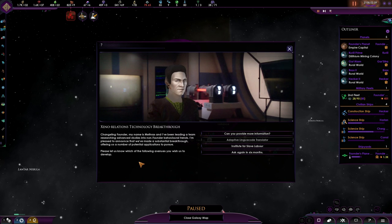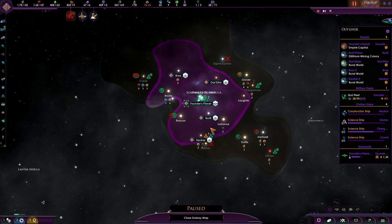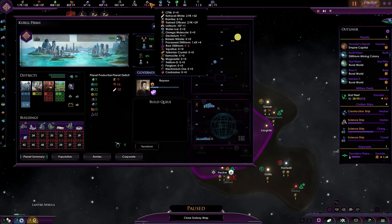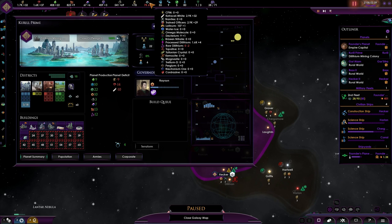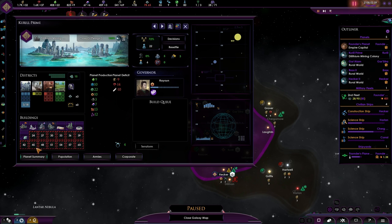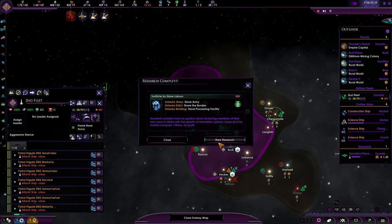Change Link Founder — my name is Mothras and I've been leading a team researching advanced studies into non-Founder behavior trends. I'm pleased to announce we've made a substantial breakthrough. Apparently not this one — Slave Labor. Yeah, okay, slave labor whatever. The Dilithium production has run out. This will only drop production of Dilithium — it's negative five. Once we get up to 25 of 24, we'll get a new building slot and we'll make sure we have more Dilithium. For now it doesn't matter all that much. We got a slave army.